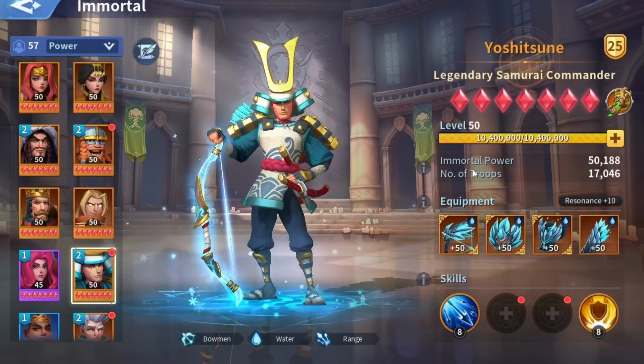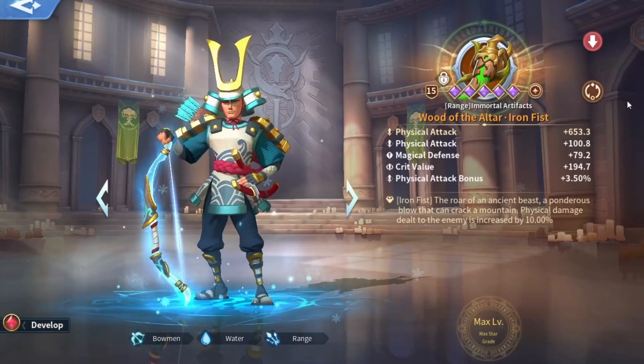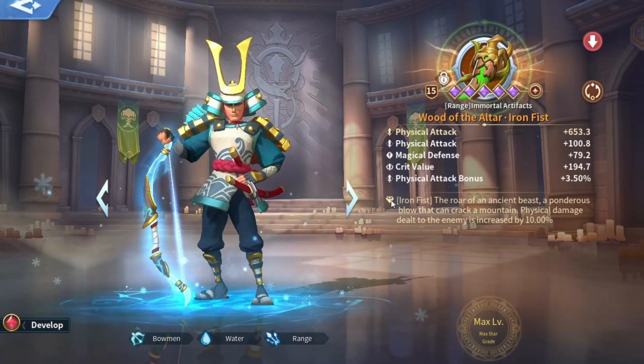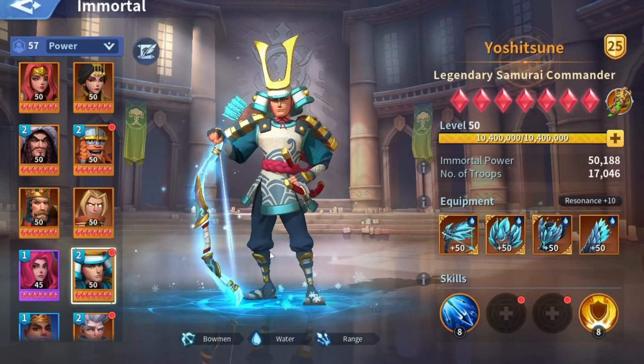A quick recap: ranged immortals are pretty much like attack immortals — high physical attack, low magical attack, decent physical defense, and a bit higher magical defense, though not quite as high as attack immortals. For artifacts, go for the physical attack bonus as the main attribute, not the flat physical attack. For the special attribute, go for Iron Fist, not Annihilation.